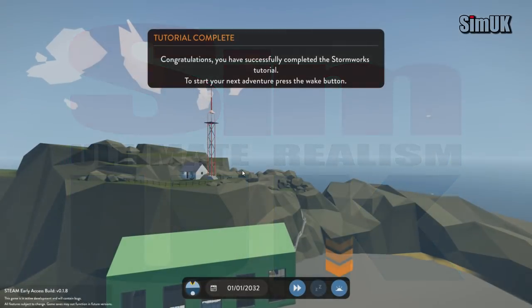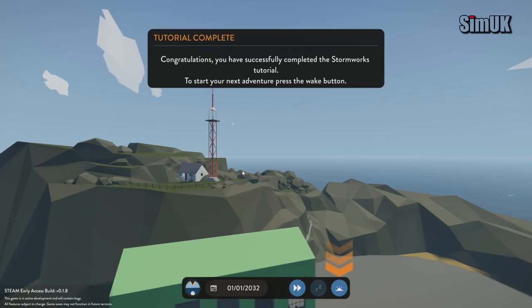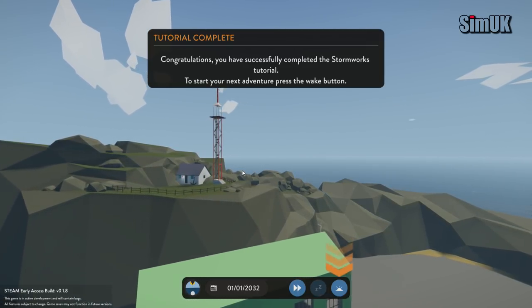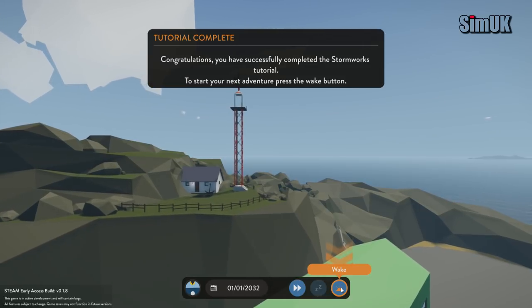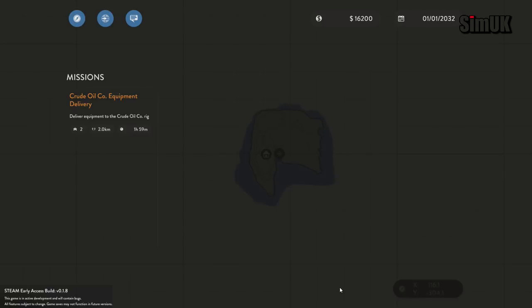Alright, we're back guys, thank you very much for joining me again for this episode. This is Stormworks Build and Rescue - episode one was completely off the charts in terms of fun, so let's hope that this one is too. Let's wake up - mission available, let's hit the N key.